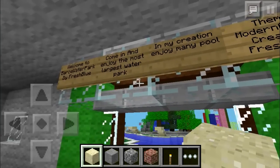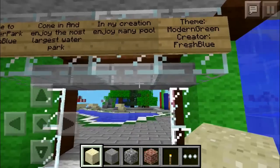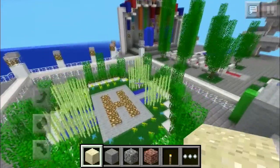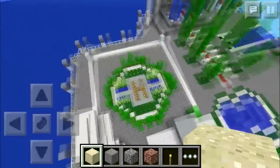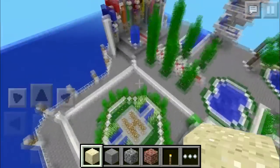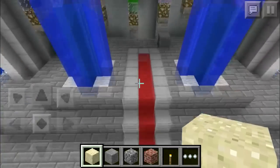Here we go. 'Come and enjoy the most largest water park in my creation. Enjoy many pools.' The theme is modern green, creator Fresh Blue. Alright, so here's the spawn. Looks like a nice little garden area — very good looking. I wish I had my render distance turned up, but that's alright. This looks like a colorful little stage area, possibly.